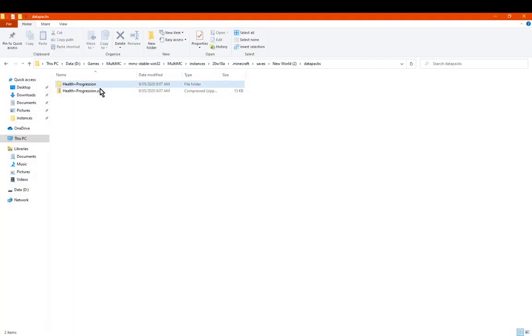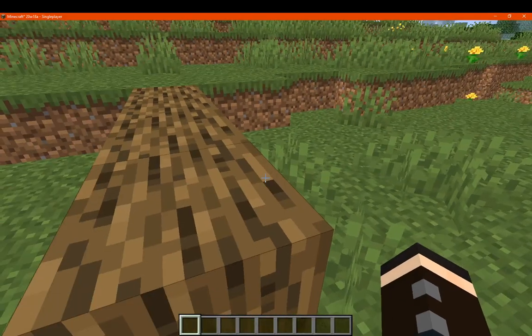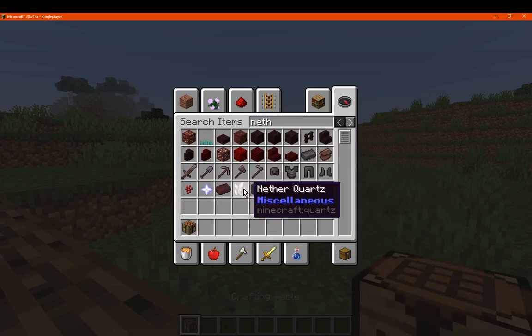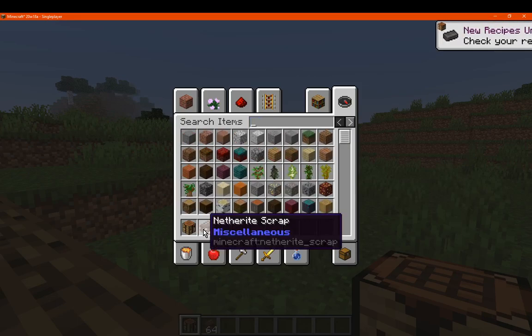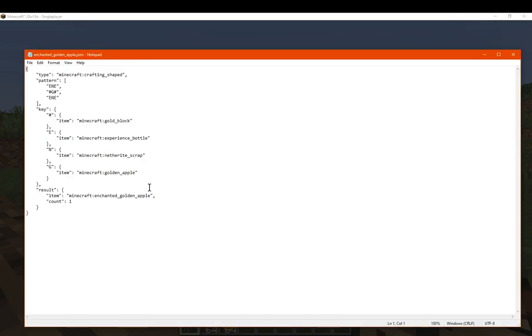Now let's check inside the files to find out what the recipe is, because I haven't checked that yet. There's just the one, and it's made simply with experience bottles in the corners, gold blocks on both sides, netherite scrap on the top and bottom, and a golden apple in the middle. So I'll get a crafting table — I want some netherite scrap and a gold apple.